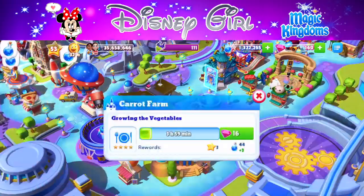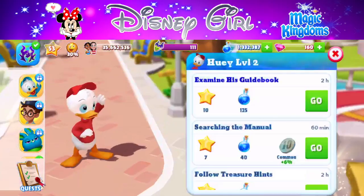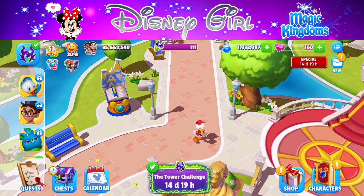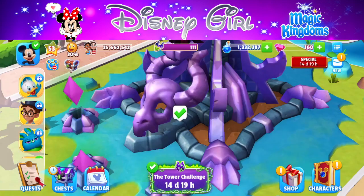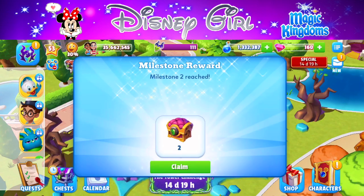We can only collect one of Banzai's tokens right now — his skull — and can't collect his ears hat until Chapter two. The interesting thing is we'll need him for Chapter three, so we're really going to have to work on leveling him up fast in Chapter two.